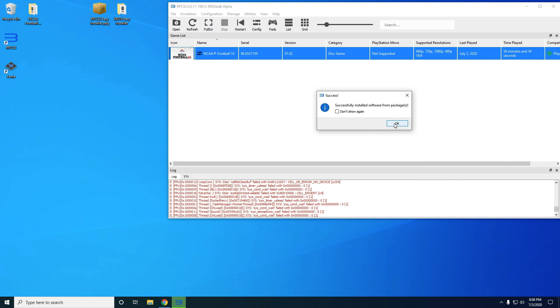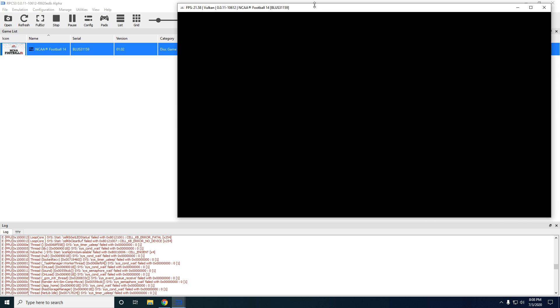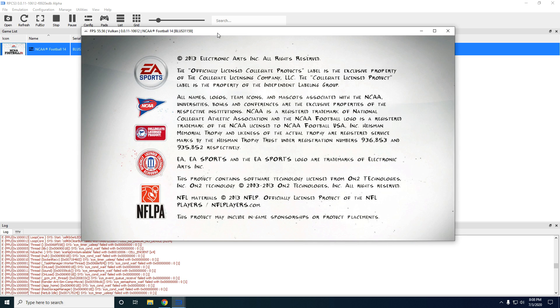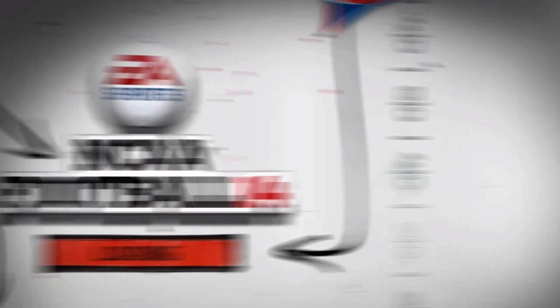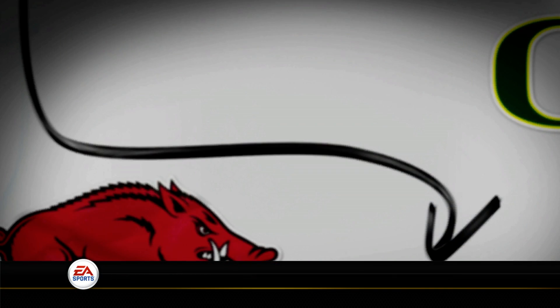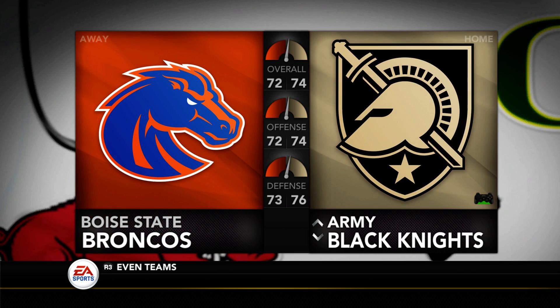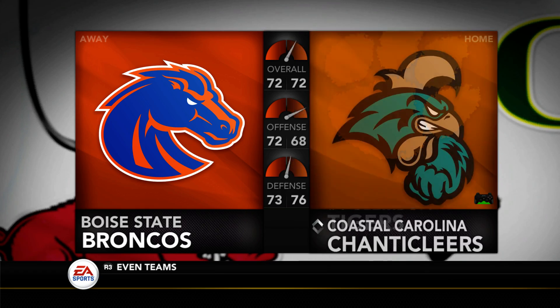We now have the 'successfully installed' message. We're going to launch the game again. If you're on PS3 you would go to MultiMAN and launch your game through there like you normally would. Hopefully we'll have actual footage to show you the full process on PS3 and Xbox soon. Now we see we have Appalachian State and all of our logos look sharper — hopefully that comes across well on YouTube despite the compression.